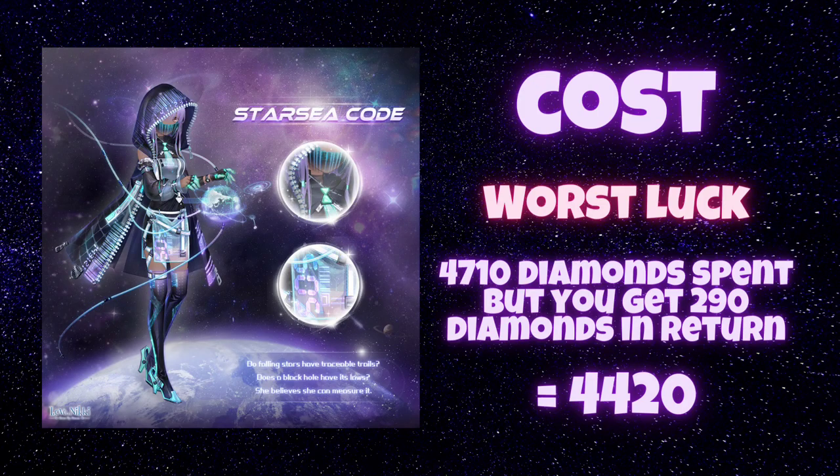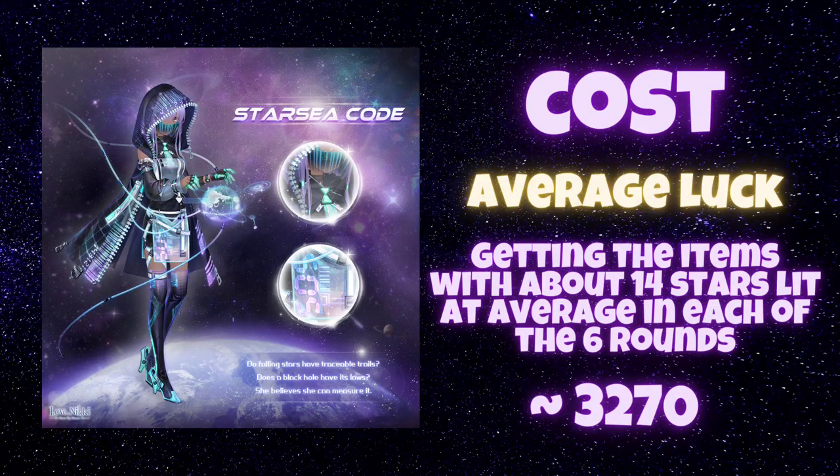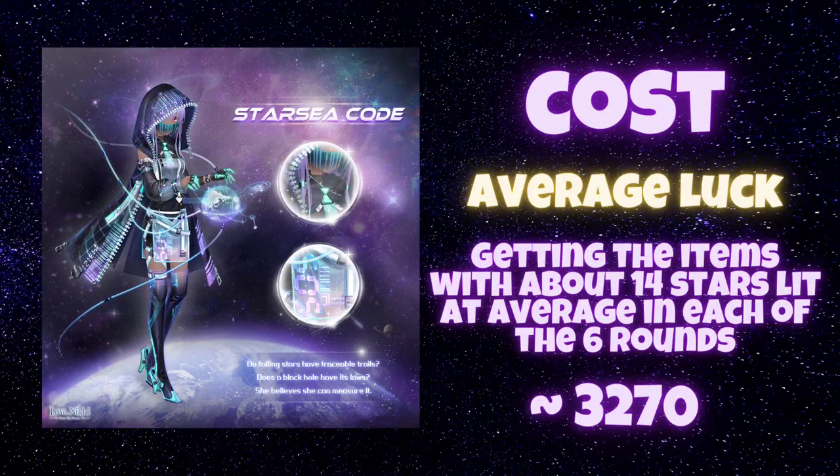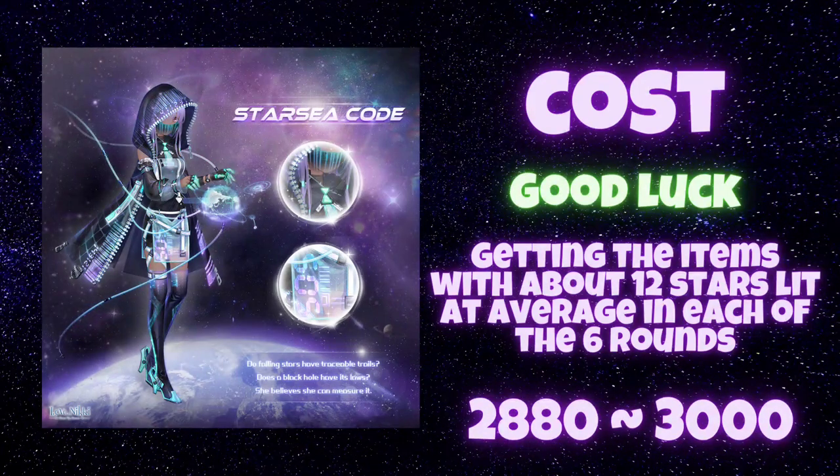Calculating the cost for the worst luck would end up as 4420 diamonds — it means you would have to light up all of these stars. The cost for average luck would be 3270 diamonds, meaning you get the items with about 12 to 14 stars lit in each round. You can consider yourself very lucky if you spend 2800 to 3000 diamonds, which would mean you get the items with 12 stars or even less in each round.